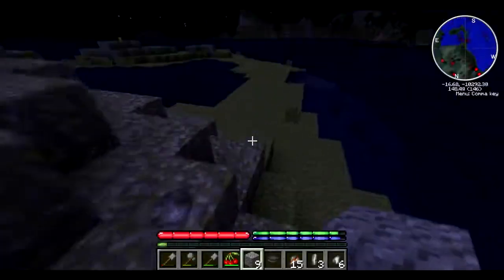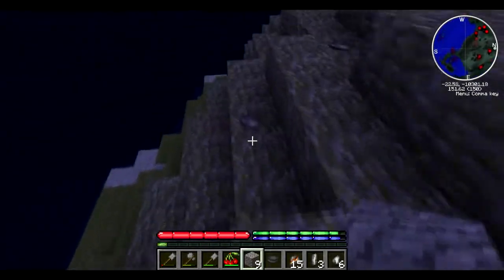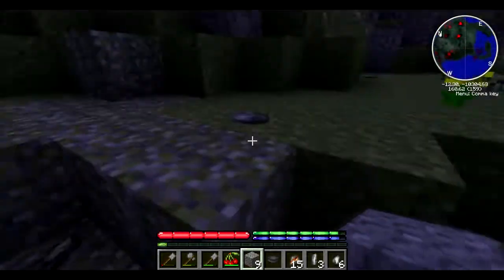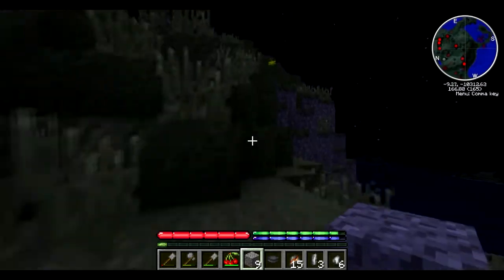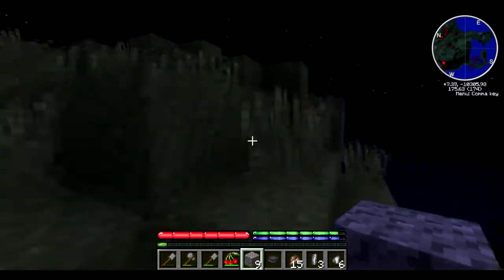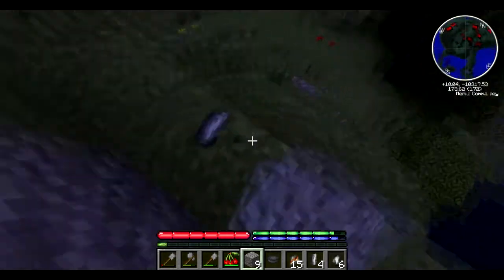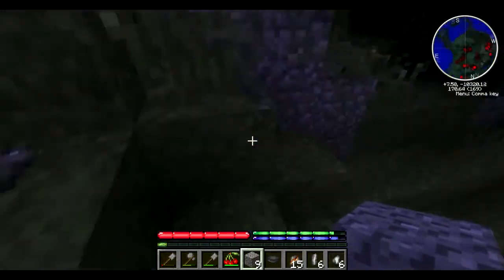There is some more sphalerite - we're gonna need that for our bismuth bronze alloy mixture that we are going to make. If you find an ore nugget on the surface, it means there are ore veins below it, so when we make our pickaxes we'll be able to mine there for sphalerite. There's tons of it over here - there might be a very big vein underneath us.